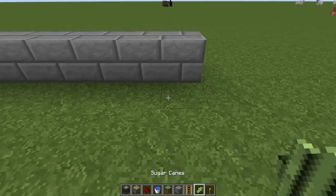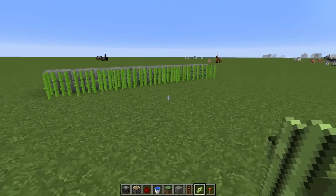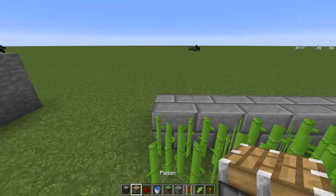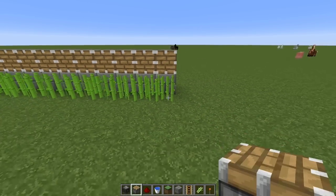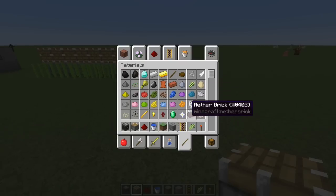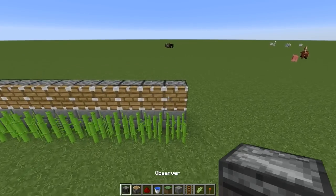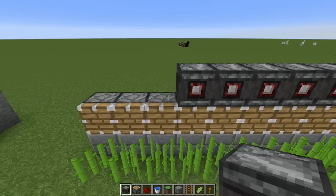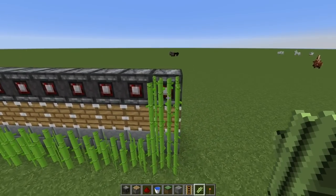Grab the sugarcane and place it right there — we're already on our way. Next, you want to put pistons down on the second layer. These can be regular or sticky; I chose regular because we don't really need to waste the slime balls. Then on top you're going to put your observer blocks down just like so.